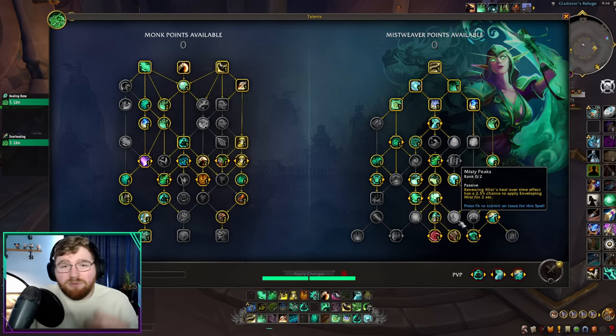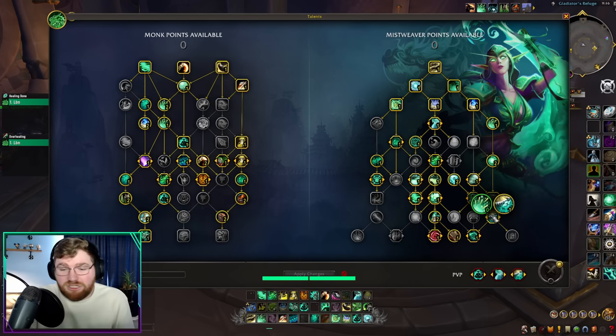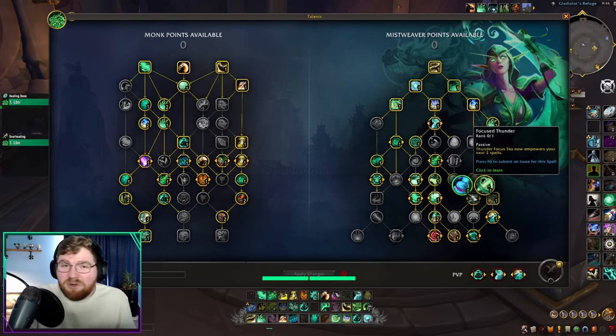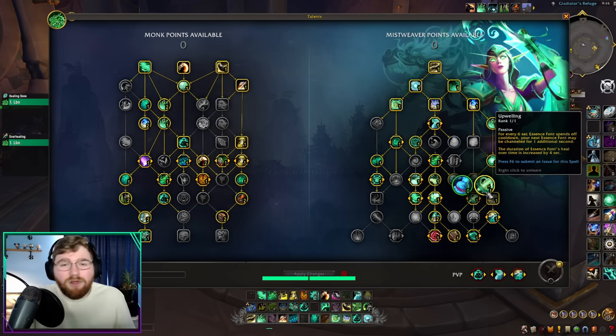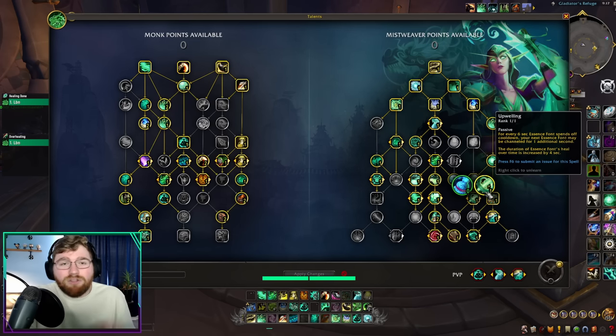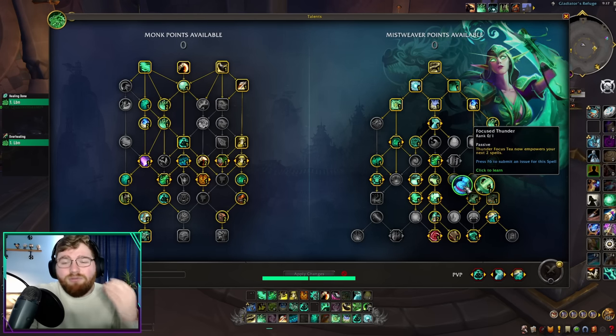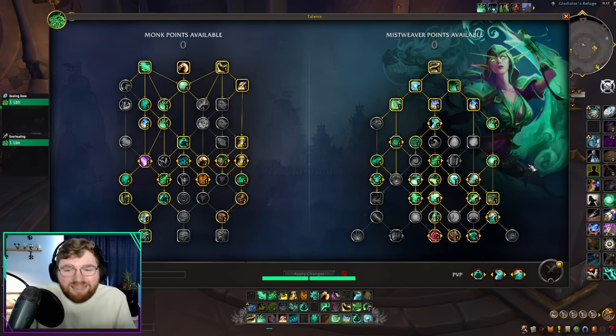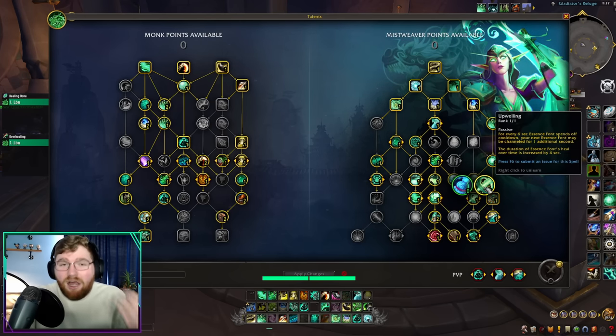For starters, Misty Peaks was nerfed — it was basically cut in half — so we don't take that two-point talent node anymore. That frees us up so that instead of choosing between Sheilun's and Unison versus Focus Thunder, we now get the best of both worlds. We don't take Focus Thunder anymore; we now take Upwelling since Essence Font was buffed. It's not going to be a core press-on-cooldown button like before, but it is more optimal, and there are scenarios where you press it. The Focus Thunder playstyle did see a sort of nerf, which we'll get into deeper in the video.